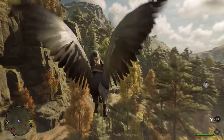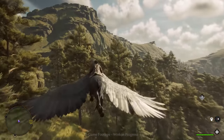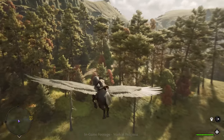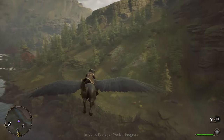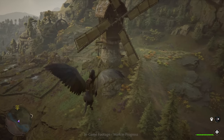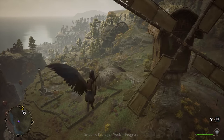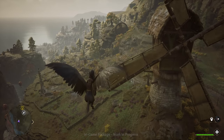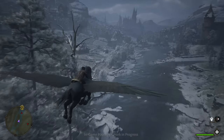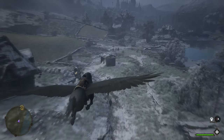You can get a mount without buying a special edition or pre-ordering — through the Room of Requirement. You can go out into the wilderness, find beasts, and tame them. If you're lucky enough to come across a winged beast you can bring it to your Room of Requirement and train it to fly. Unlike broomsticks, mounts can reach a greater altitude without any stamina penalty, offering amazing high-altitude views. There may even be hidden areas that only mounts can reach.